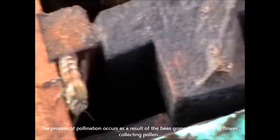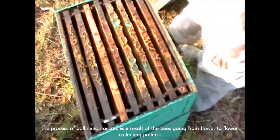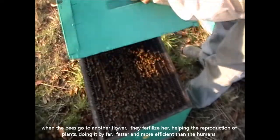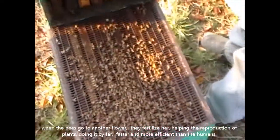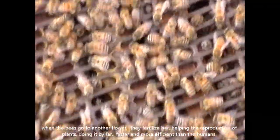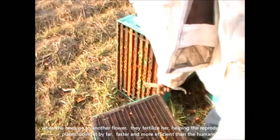The process of pollination occurs as a result of the bees going from flower to flower collecting pollen. When the bee goes to another flower, they fertilize it, helping the reproduction of plants, doing it far faster and more efficiently than other animals.